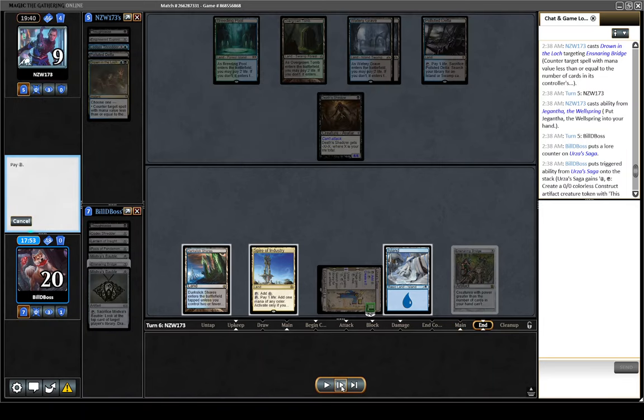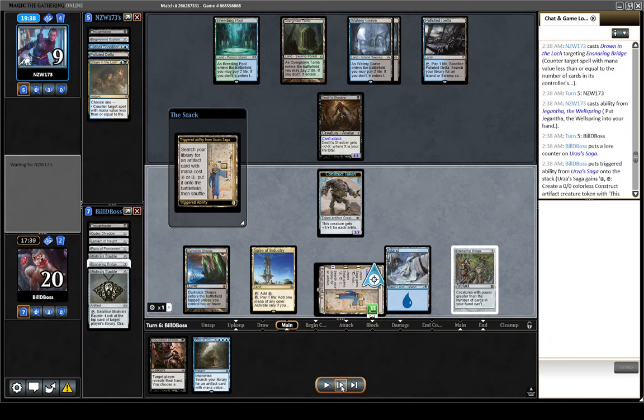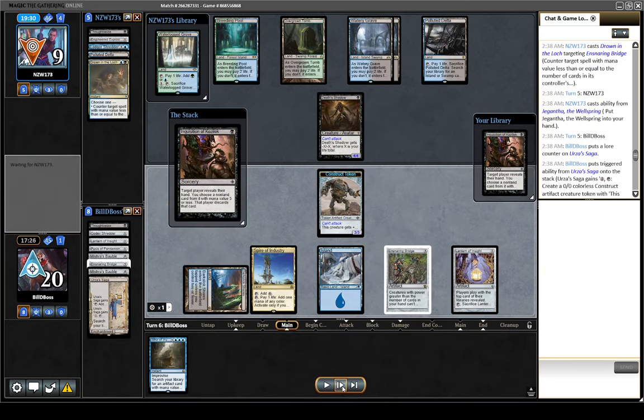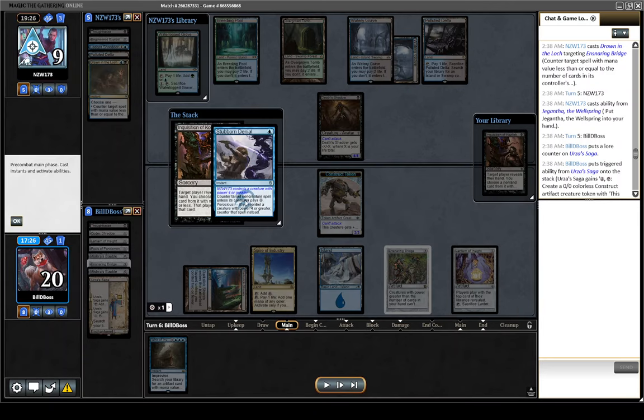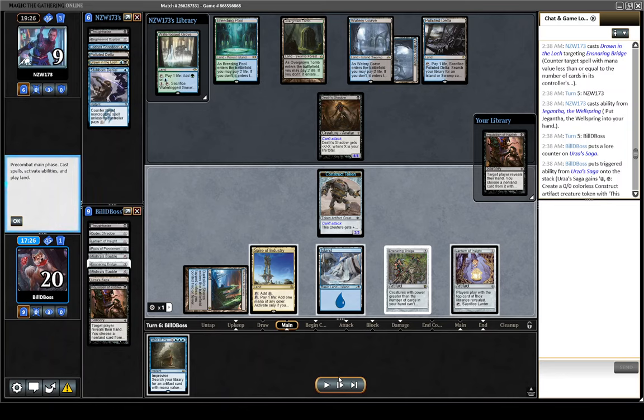Yonk Shadow. One of the reasons it is such a good matchup is because once you get into this position, they don't really have many answers for Ensnaring Bridge. I actually should have made a Construct here — I was thinking about using Werv Invention, but decided I wanted to Inquisition first. They do play the Stubborn Denial — not the one we saw, likely the one they had in hand from the start of the game. They just didn't have a good opportunity to play it.